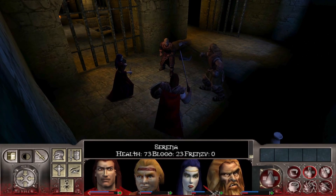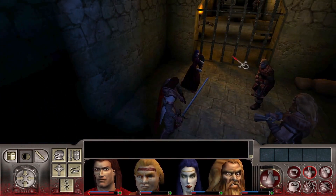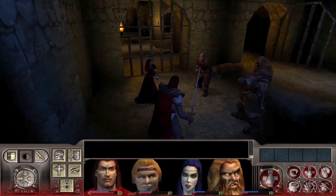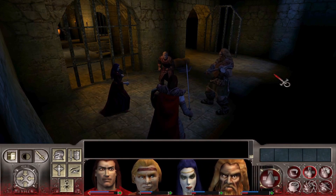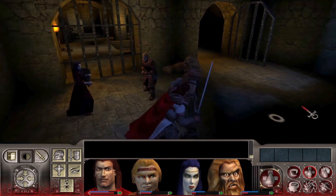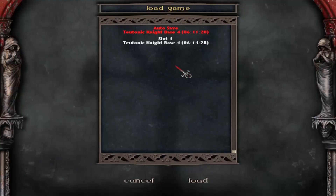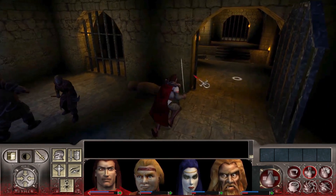Hello everyone, and thanks again for tuning in to yet another episode of our playthrough of Vampire: The Masquerade Redemption. Last time we found Luther Black and were ultimately betrayed by Count Orsi, which got us thrown into — I think it was called the Templar, actually — a Teutonic knight base. Okay, as you can see it's level four. Since we're coming out of it we'll ascend in numbers, but yeah let's go ahead and get started.